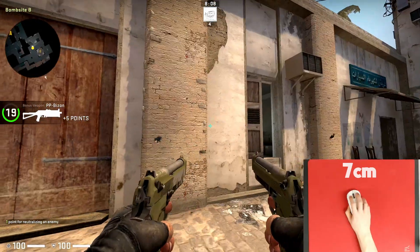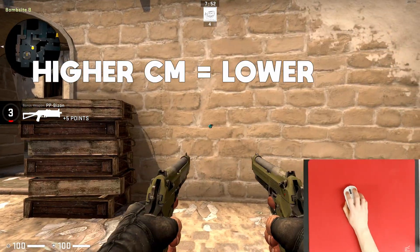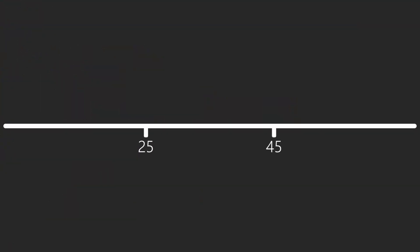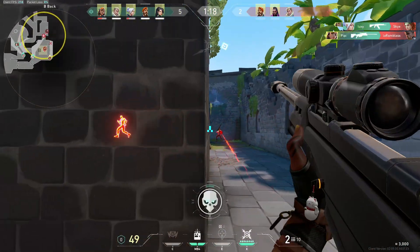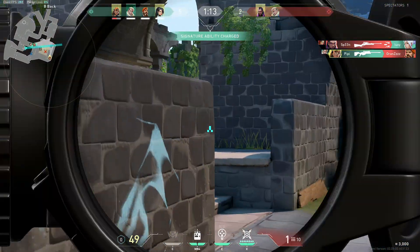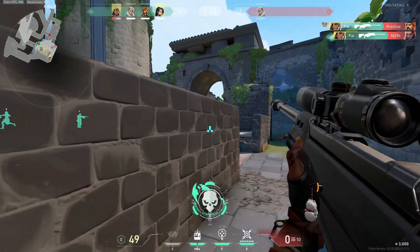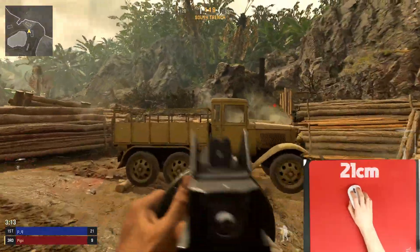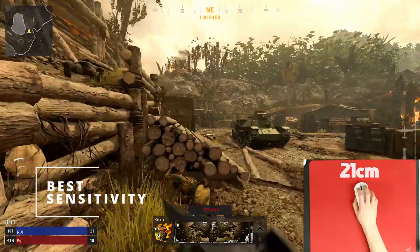From what I've seen after looking at a lot of pro players and good aimers, if you're in the 25 to 45 centimeter range your sensitivity is very average for first-person shooter players in general. Above 45 is quite low and under 25 is pretty high. Do keep in mind that this also differs quite a bit from shooter to shooter, as tactical shooters like Valorant generally prefer lower sensitivities, whereas fast-paced shooters like Call of Duty prefer higher sensitivities.